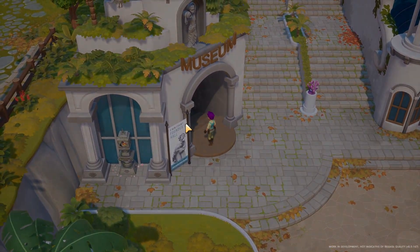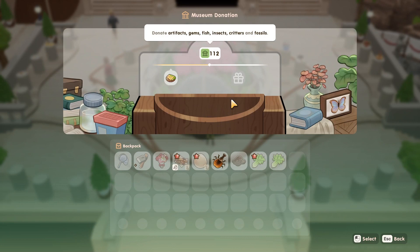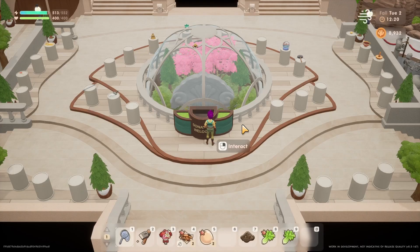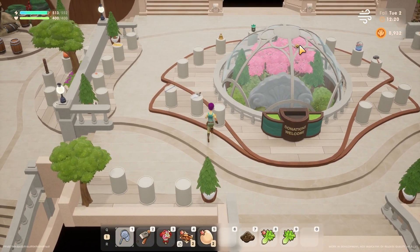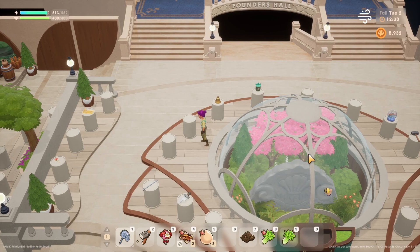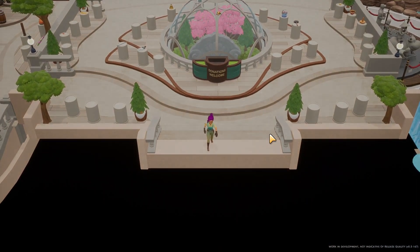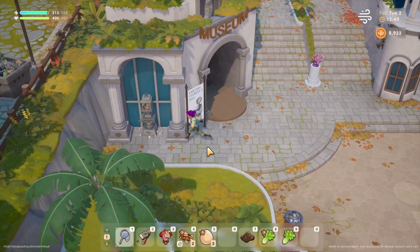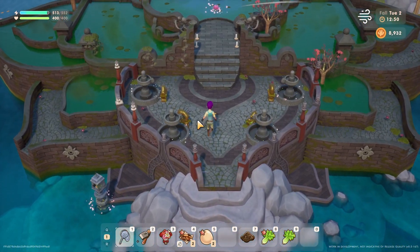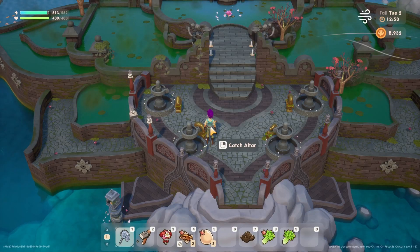Going into the museum to see if anything has changed. Can interact with the beetle exhibit — donating the beetle. There's a floating spider on the glass, which is a bit weird. Next, checking the temple. I want to see if they've changed any of these. This one unlocks the dig site. It doesn't look like anything is all that different.